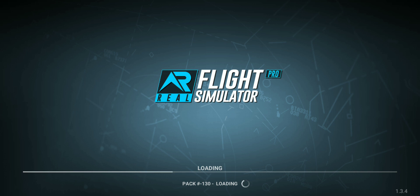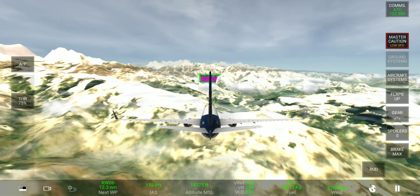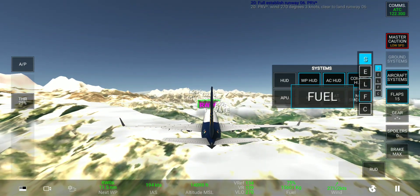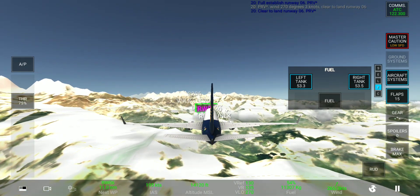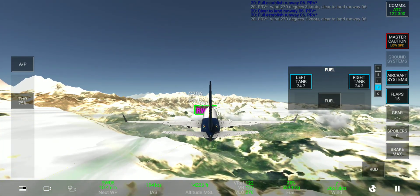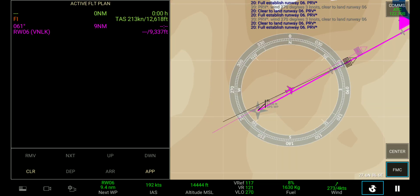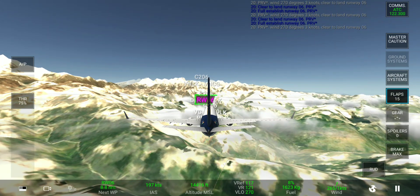I'm pretty sure that we're going to overrun the runway here with the Boeing 737, but let's see what happens. First of all, we set the flaps to 15 — our speed is very low. We also have to dump some fuel here, so we start dumping the fuel first. For a smooth landing, dumping the fuel is required.